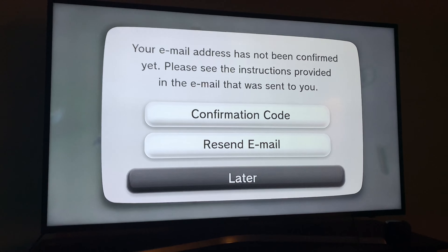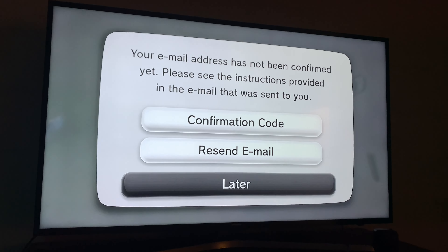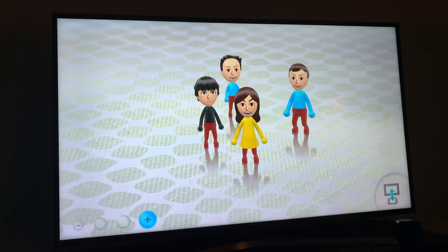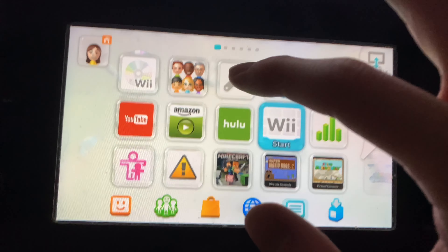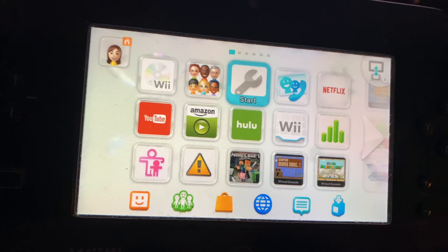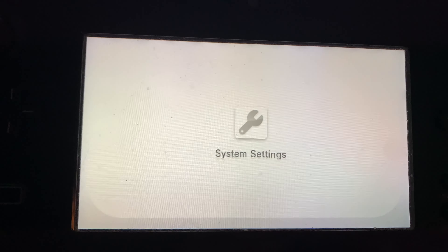Basically what you want to do is, from your Wii U gamepad, you want to go to the system settings. Hit that, and then it's kind of obvious from here.